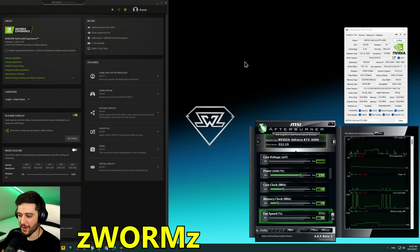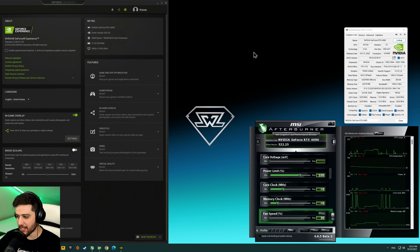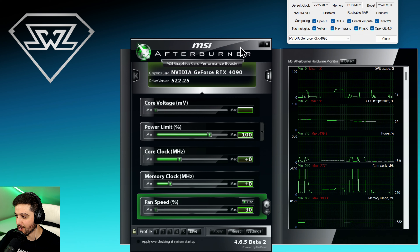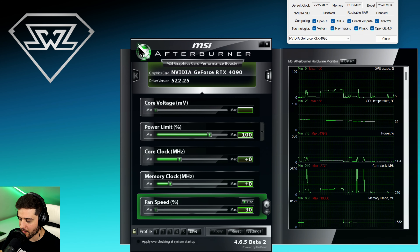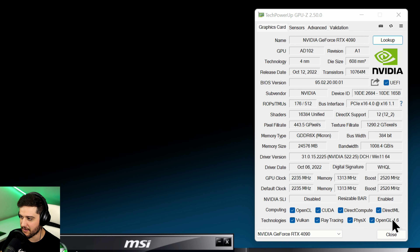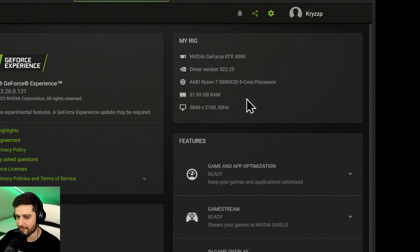Hello guys, Chris here and welcome back to another video. I'm going to be testing the GeForce RTX 4090 in Forza Horizon 5. This is the Founders Edition model of the card. We are running it with the latest NVIDIA drivers and I'm not overclocking it. Rebar is enabled. It has 24GB of GDDR6X VRAM, 16384 CUDA cores, and we're pairing it with the Ryzen 7 5800X3D and 32GB of RAM.